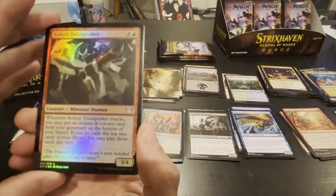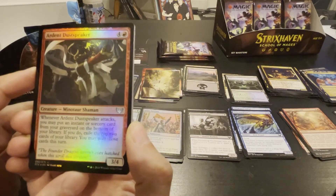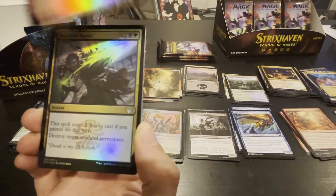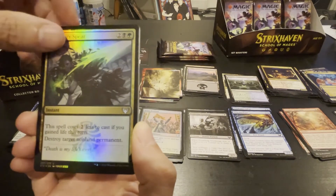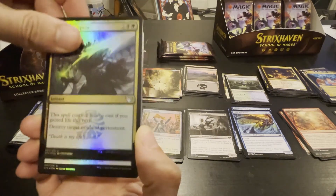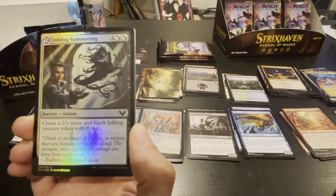Ardent Dustspeaker — I feel like I've seen this. Whenever he attacks, may put an instant or sorcery card on the bottom of your library; if you do, exile the top cards of your library, you may play those cards this turn. It's actually pretty good. Very very good for this color because they gain life. It's really easy to combo.